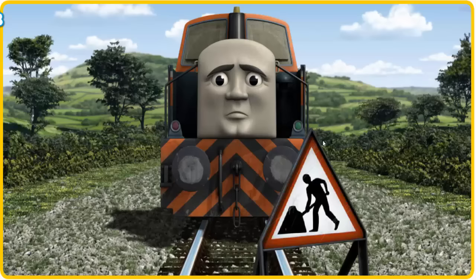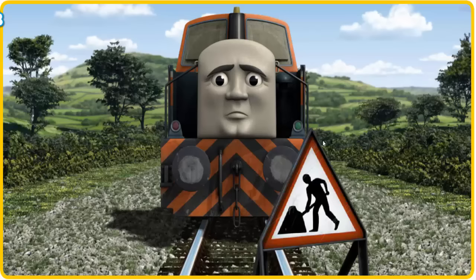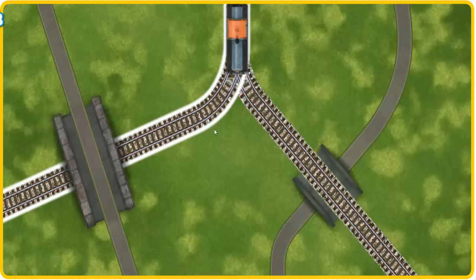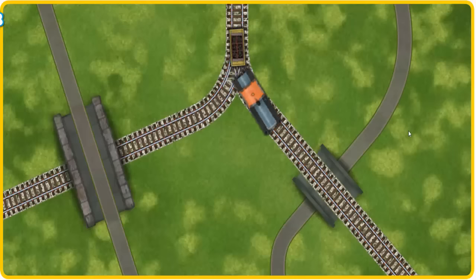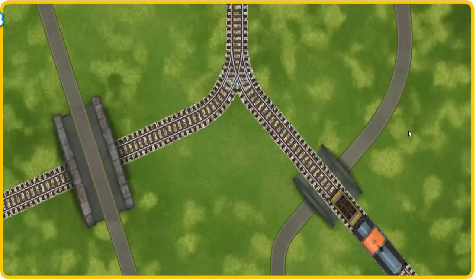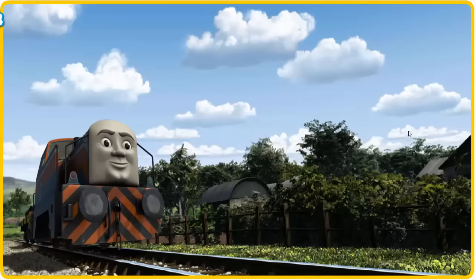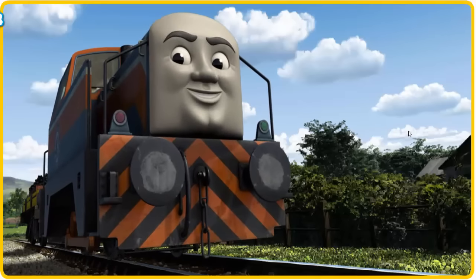Den had to stop because of track repairs. He would have to go another way. Help Den find the track that goes over the shortest bridge. All clear! Den arrived proudly at Farmer Trotter's farm. With your help, he was right on time.